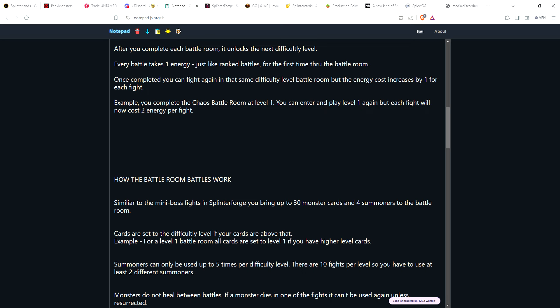Summoners can be used up to 5 times per difficulty level. One reason you want to bring 4 summoners is you're not going to be able to use, say, Kitty for all 10 fights. With 10 fights, you have to use at least 2 of your 4 summoners. Also, if you lose a specific fight, that counts as one use of your summoner. So you may have to do more than 10 fights to complete a level — maybe fighting a certain boss 3 or 4 times.